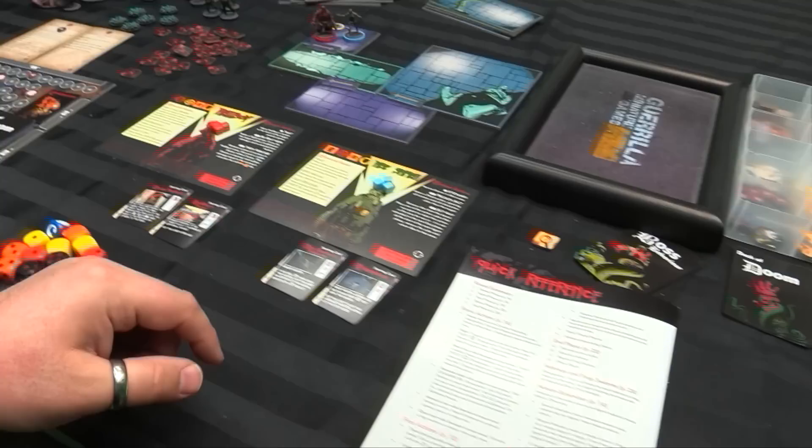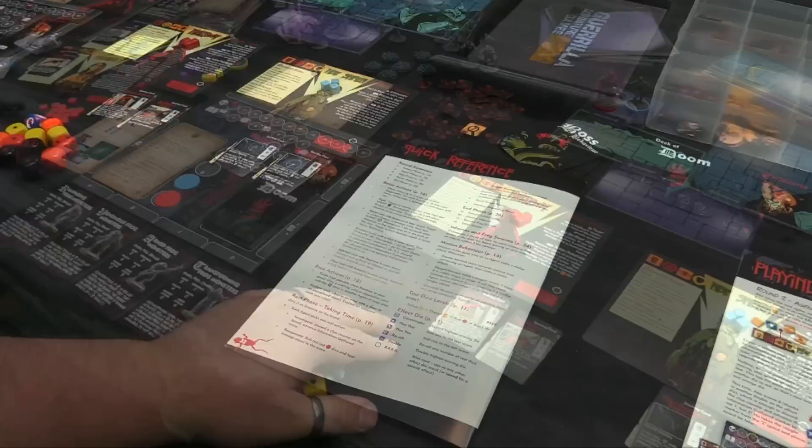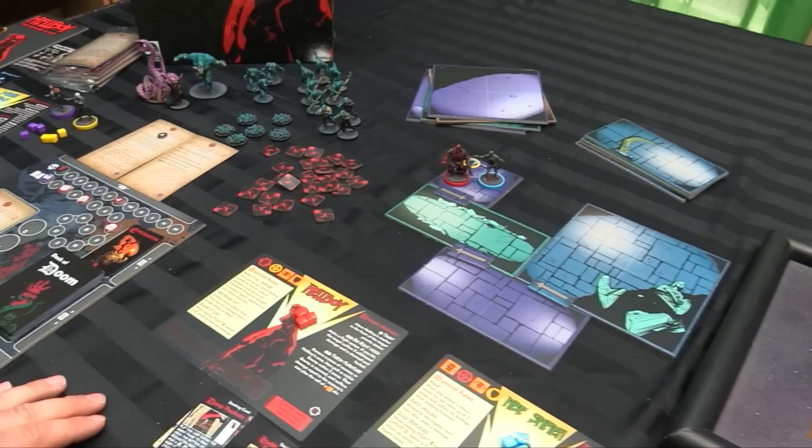Then you advance the impending doom, because impending doom happens. The fourth phase is the doom phase — even if you didn't rest, you always have to flip a doom card. It'll have an effect described on the card; it may advance the doom tracker, it may make somebody maudlin — people get sad in this game, because they're monsters fighting monsters. Finally there's the end phase: everybody gets their action cubes back, you reset target priority again, and you resolve any frog swarms. For every two frog swarms on the table, you have to advance the doom tracker once more.